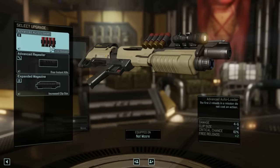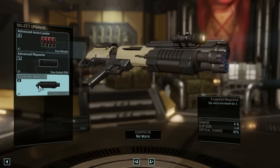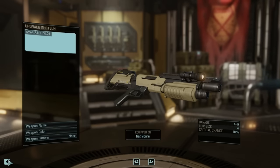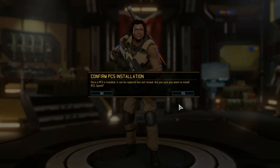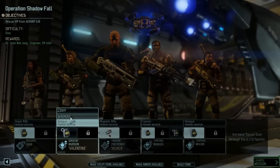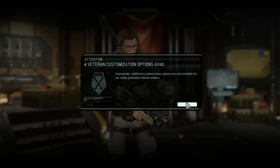Nat More can have the mobility upgrade. Autoloader: first two reloads in a mission don't cost an action. Repeater: 10% chance to instantly kill your target regardless of remaining HP — that's something we want on a Ranger. Sean's earned that more though. Nat gets the movement, Sean gets the insta-kill chance. Gotta share the wealth.